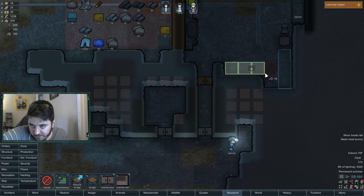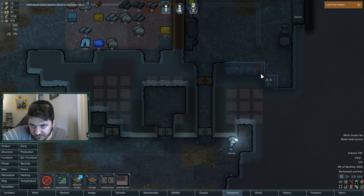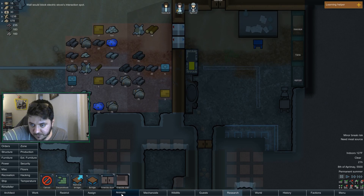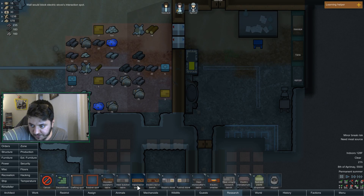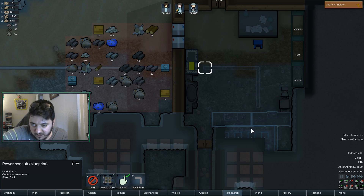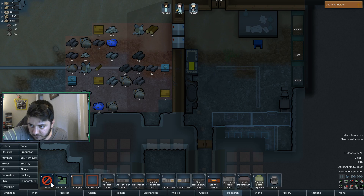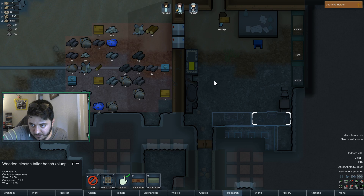I'll do granite. Can't do it because of the interaction spot — get rid of this and put both of them here. Steel butcher's table here, and then the electric stove here. Oh, it looks like these will reach, so we don't even need the extra wiring. It reaches over there — perfect.